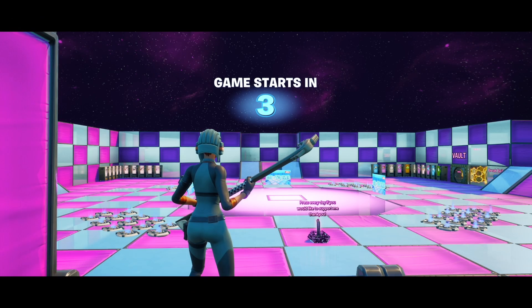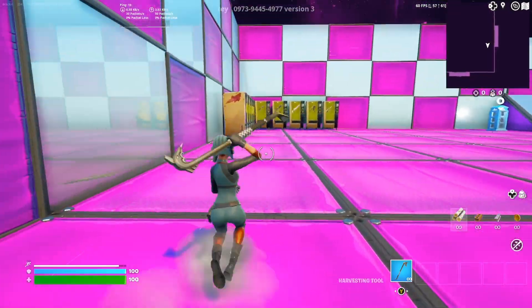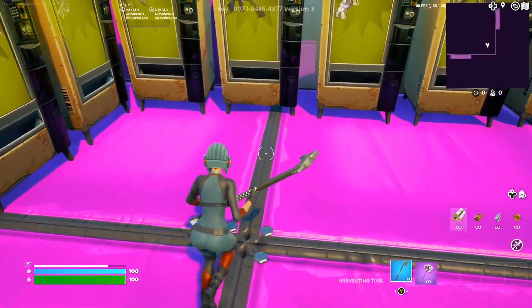So what you're gonna do first is type in the map code shown on screen. Now once you enter the map, turn to your left and get a hammer from this vending machine. After you do that, do an emote right here and a prop gun should spawn.